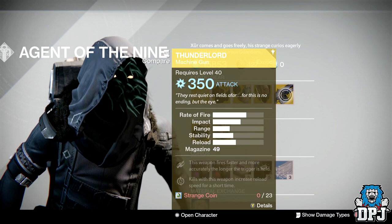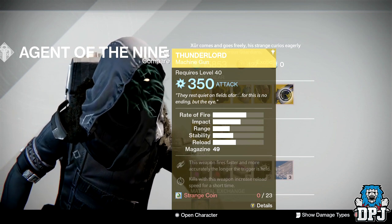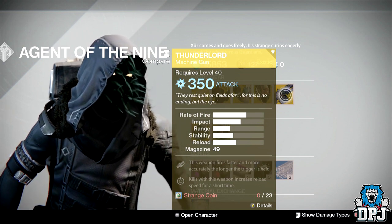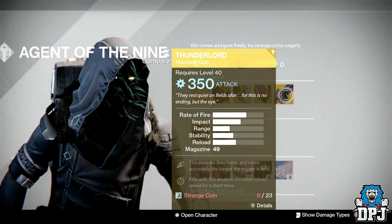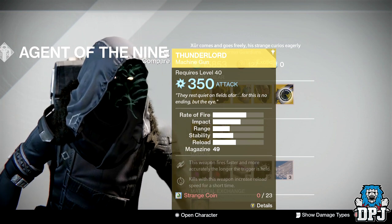The exotic weapon of the week is the Thunderlord — 350 attack, 23 strange coins. It's a beast of an exotic but honestly I don't see much use for it so far in Rise of Iron. It's not a must-buy in my opinion. Most people already have this, but if you're an exotic collector, this one is for you.